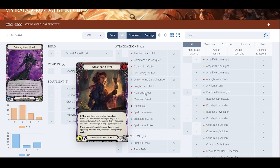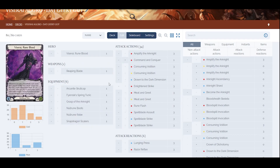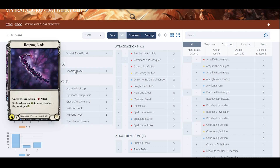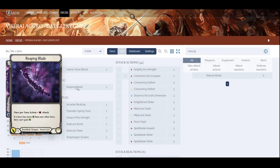You can play something like Consuming Evolution then launch Ripping Blade — for a total resource of two you're dealing about seven damage, not counting Runechants, which is pretty good. I still think Ripping Blade is better than Nebula Blade — Nebula deals only one damage unless you play a non-attack action, and it costs two, which is expensive. Ripping Blade also has block healing, which is great.